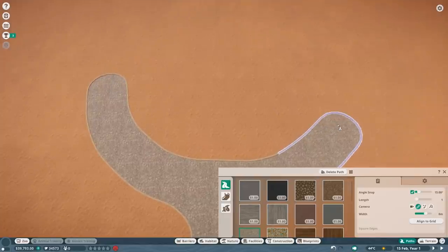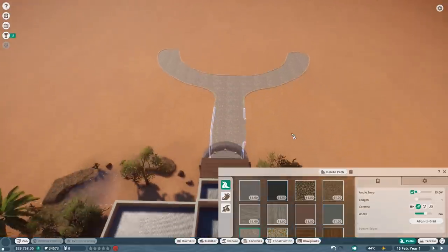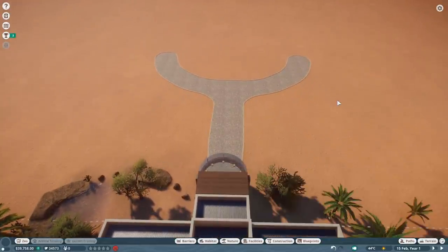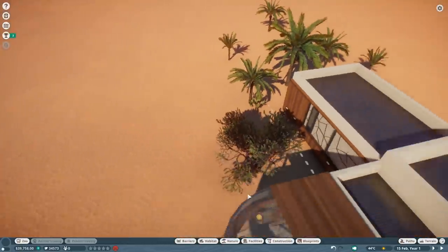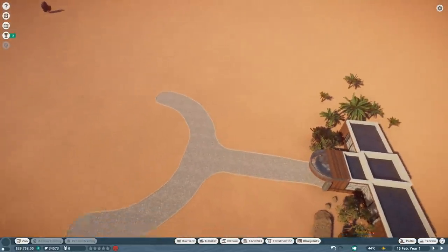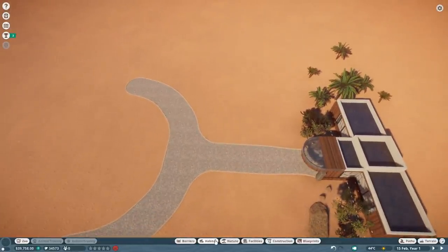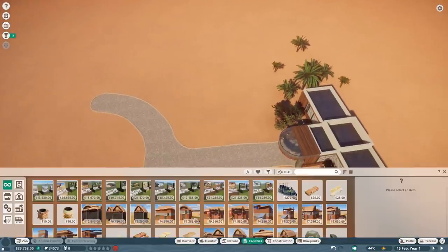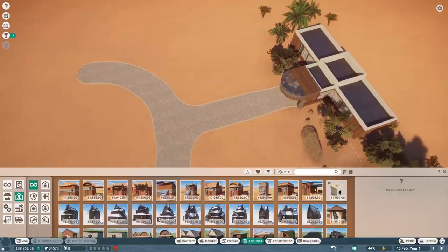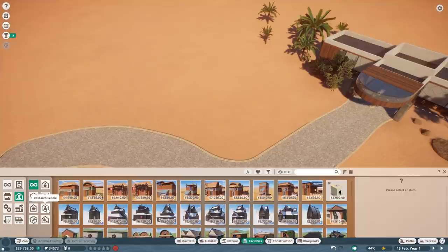A big thank you to everyone for already providing some awesome blueprints to work with. As I said, we don't have that much money so we always have to start really small. I'm just going to have some temporary shops and stuff here because we really need to get going with some money first. I'm really excited to see what everyone is going to come up with and if we're able to make a beautiful zoo out of all these blueprints.